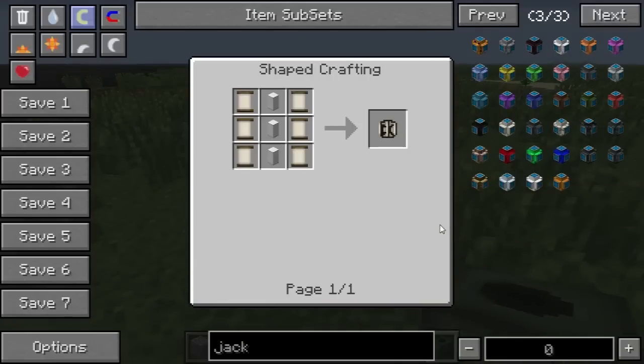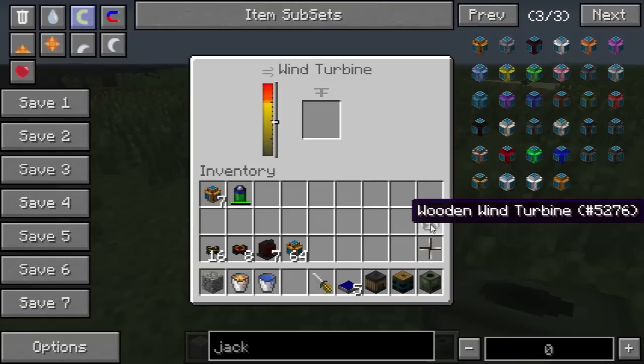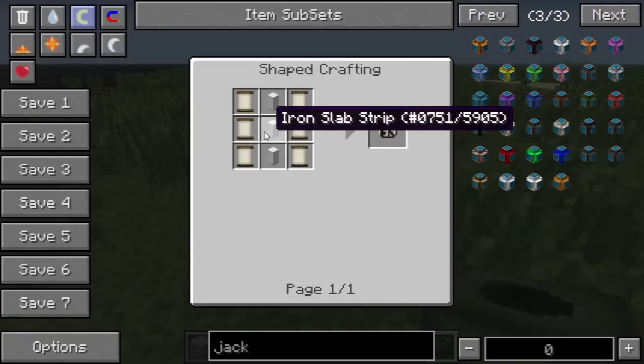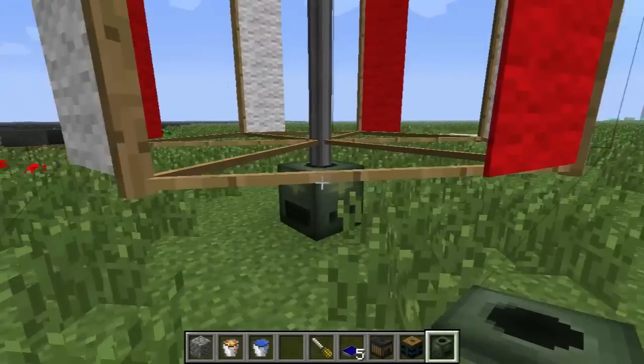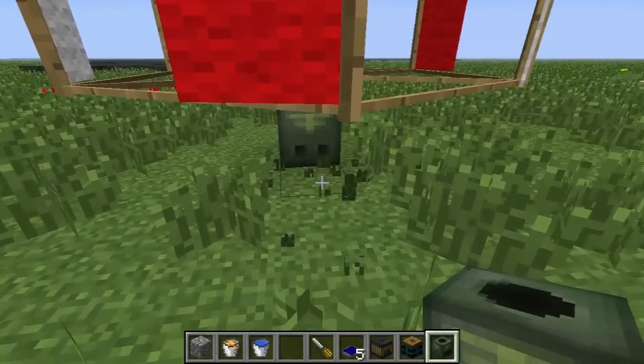There's the vertical windmill, which is this turbine here. You can see it has some wooden sails and some iron slab strips, which again are micro blocks. I put this in here and you'll see I get that big fancy turbine.